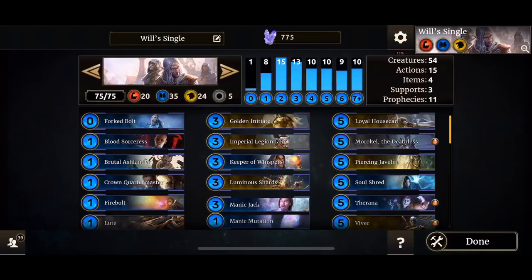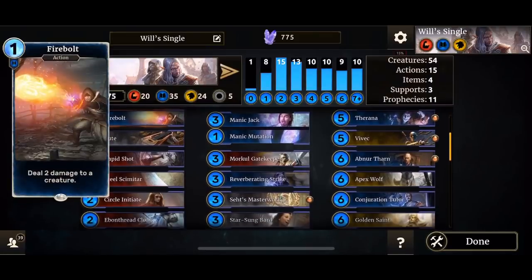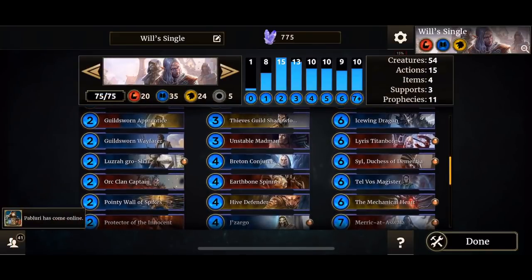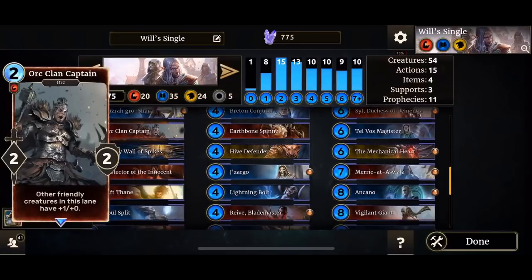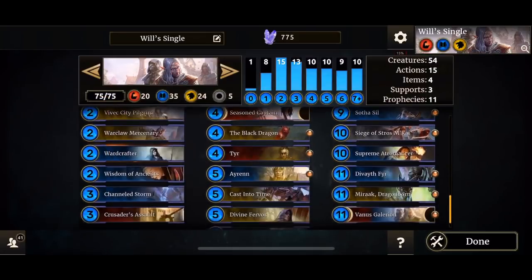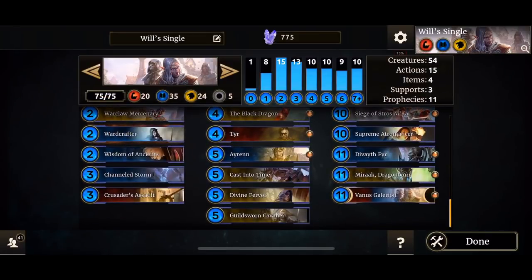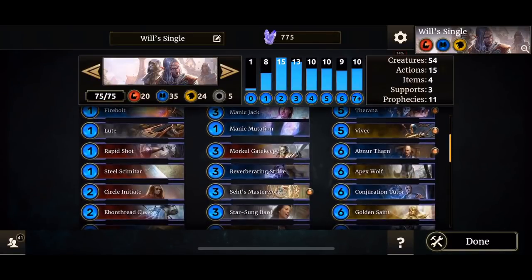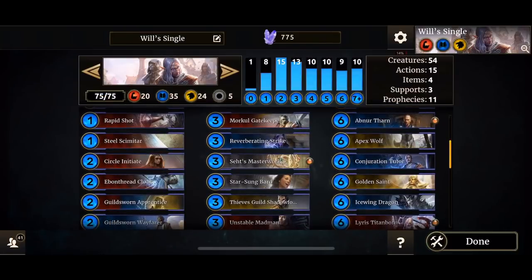Let's get over to it quickly. The original deck did not have Cast Into Time — I added it because it's a very good removal, it was not included in the original deck. Loyal Housecarl, Morkhine, Deathless, Piercing Javelin, Soul Shred, Therana, Vivec, Abnathon, Apex Wolf. Again, Apex Wolf was not included in the original deck.